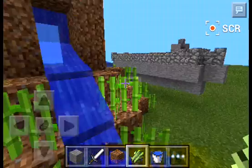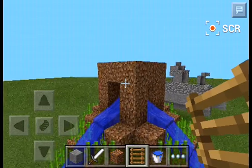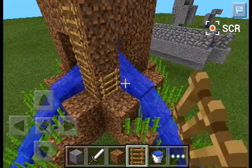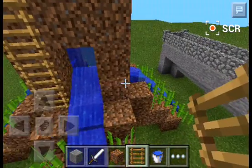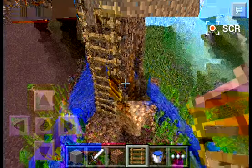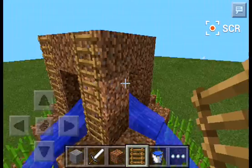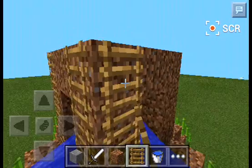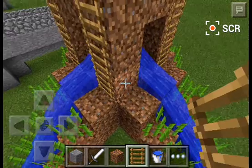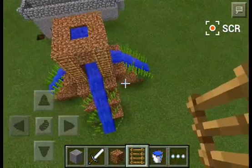So you want to build something like this and then put the ladders right here. You need three times four, so you need about twelve — actually one, two, three, four, five, six, seven, eight, nine, ten, eleven... you might need around twenty-four to get all the way up here.